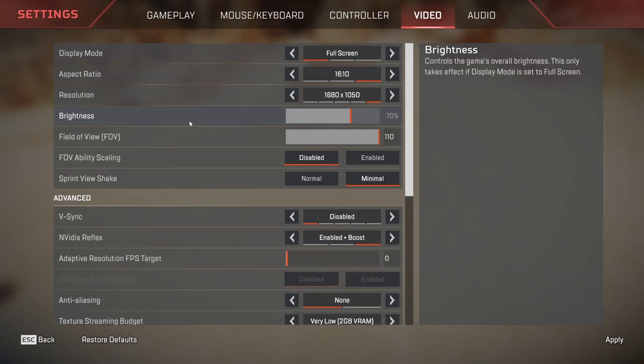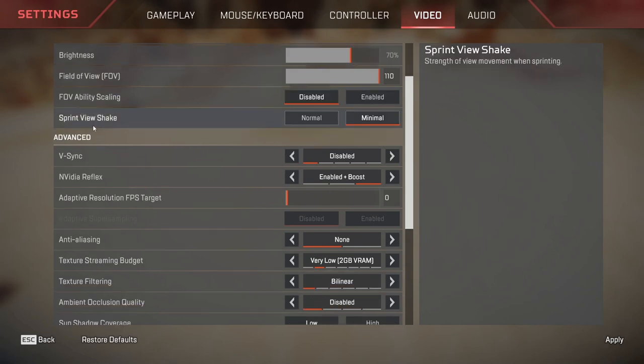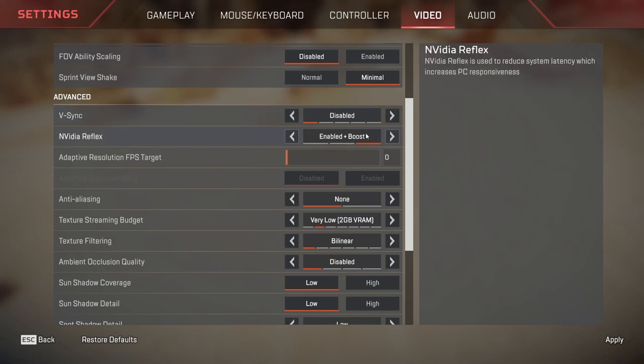Coming to your brightness: I have turned it up a notch and recommend you do so as well. The default is at 50; I have set it to 70%. FOV should be set to maximum — this makes you see a lot more of what is happening in game. FOV ability scaling is disabled. Sprint view shake is minimal. Vsync is disabled — this will give you the best performance boost. Nvidia Reflex is set to enabled plus boost. If you have a mid to high range PC I would recommend enabled plus boost for the best performance. If you have a very low end PC, turn it off. Try both and see which gives you the most FPS.